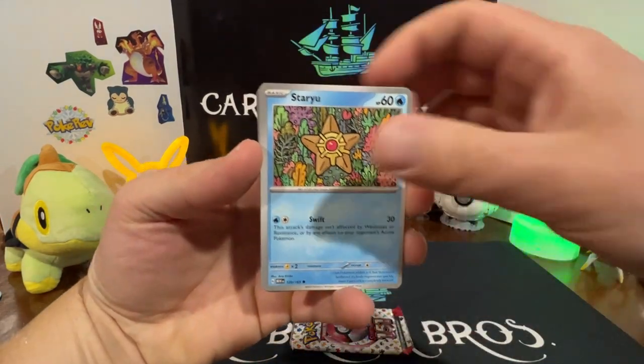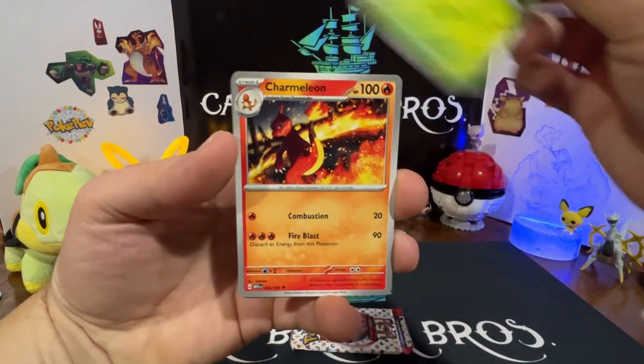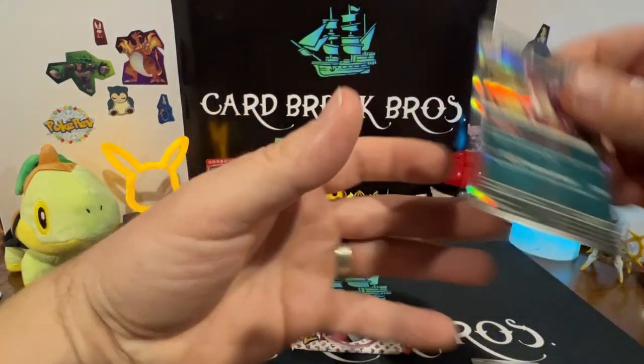We love 151 guys — it's just really hard to find. We're trying to collect the whole set. Let's get after it. Dark type, Starmie, Charmander, Spearow, Nidohorn, Scyther, Tauros, Parasect — reverse Dome Fossil, reverse Raichu — into a Nidoking holo.